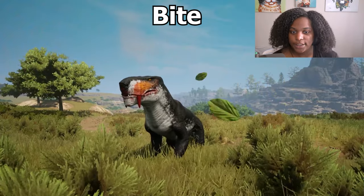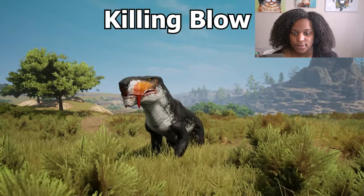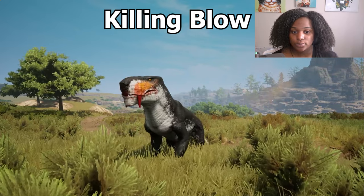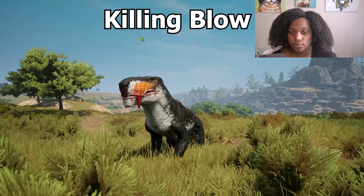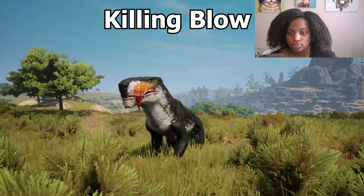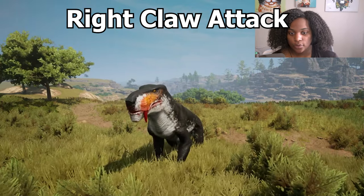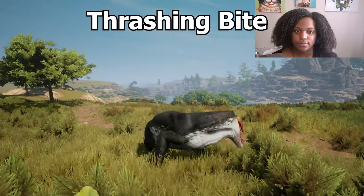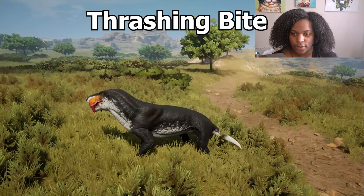Here are the ability animations. First we have bite, one more time, bite. Next we have killing blow, one more time, killing blow. And now we have left paw swipe, right paw swipe. And then thrashing bite, one more time, thrashing bite.